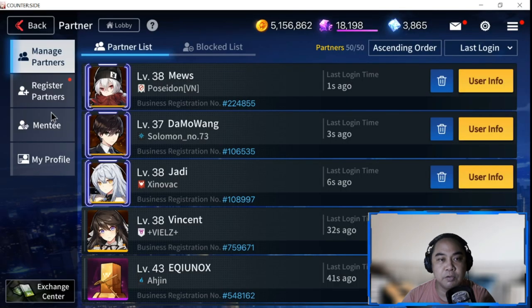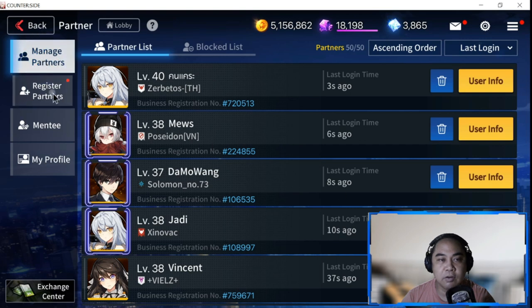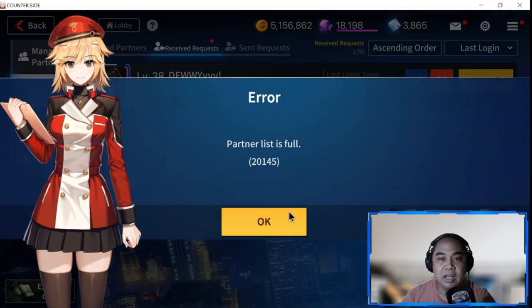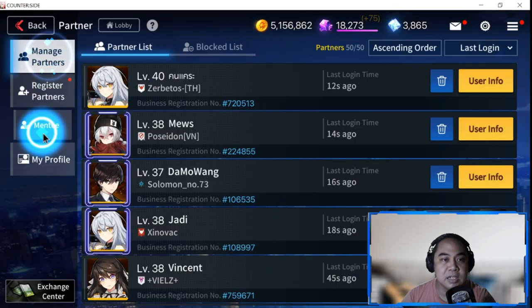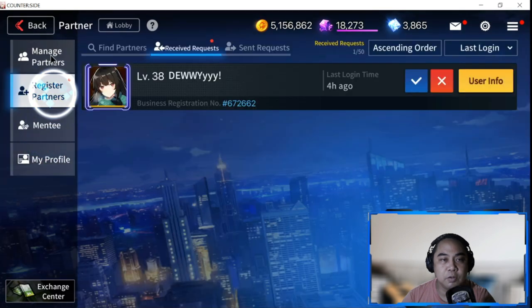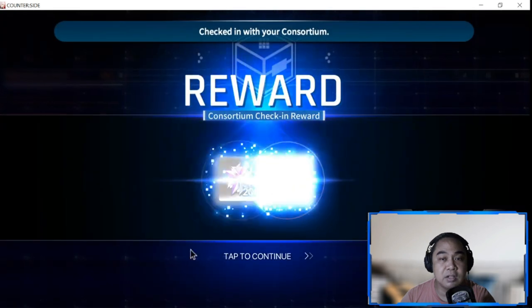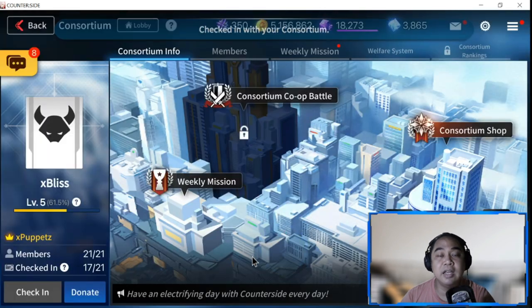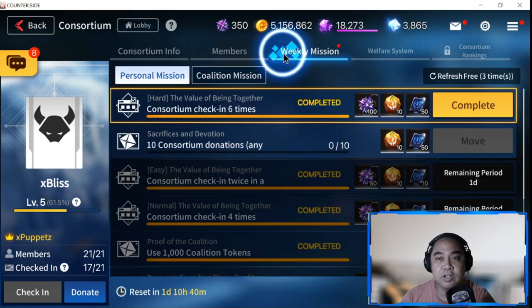You'll have some partner reminders with red dots. If you have partners you want to take out and replace, you can do that now or later if you're full. Next would be your Consortium - it has a check-in so you have to check in at least once a day. There are also weekly missions. Just complete those tasks.